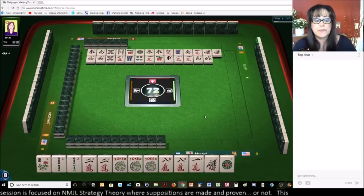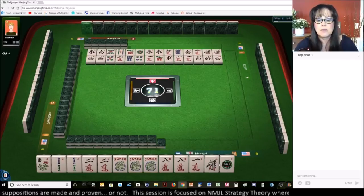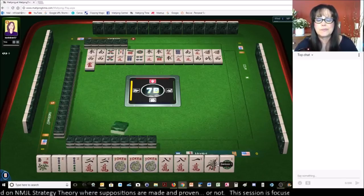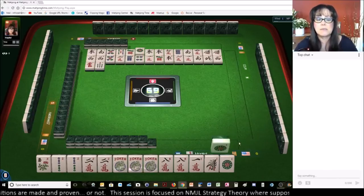Let's see if we can get some flowers. Flowers and a white dragon would be nice. The ones are out, so I don't think a year hand is going to be good. Two one-bams, two one-cracks, one one-dot. We need twos and flowers — that's going to be the way out of this mess.